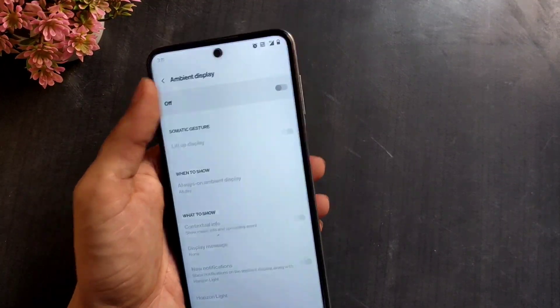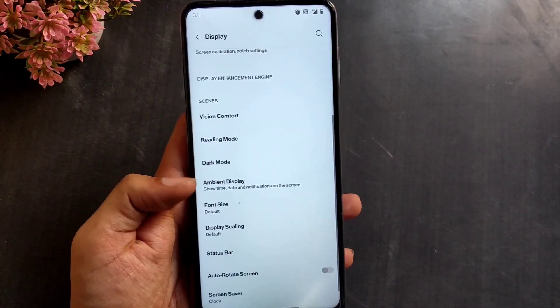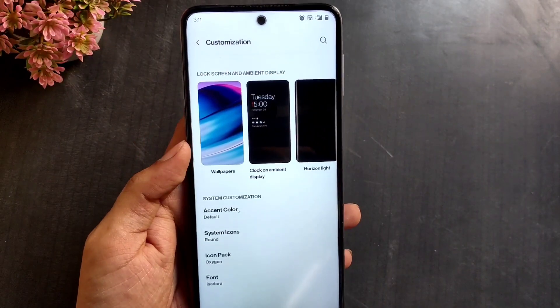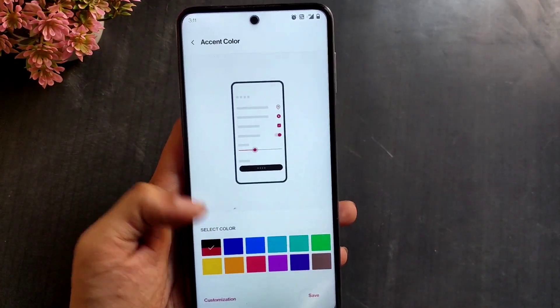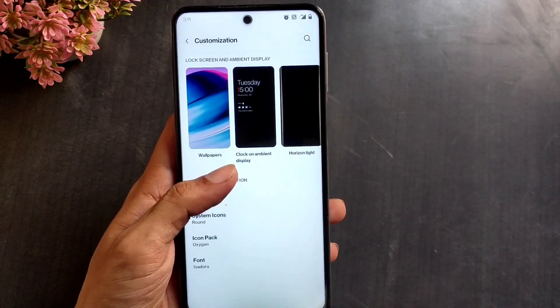The always-on display, also known as ambient display, is also here and working fine, but again not recommended to be used on LCD screens. There are a few customization features as well — you can change the overall accent color, system icon shapes, home screen icon packs, and fonts.